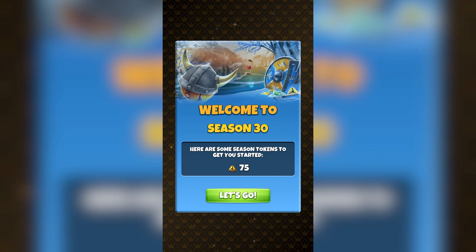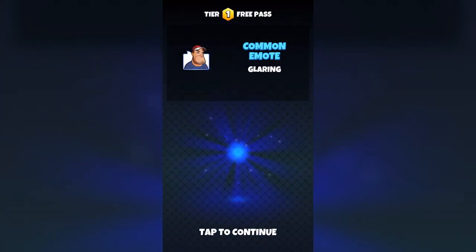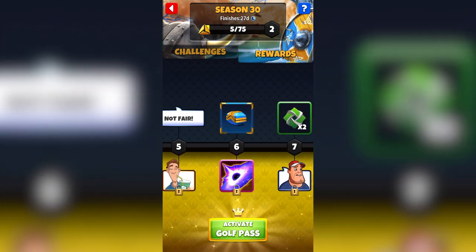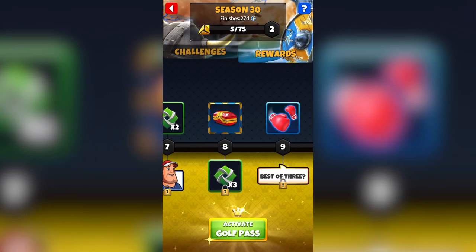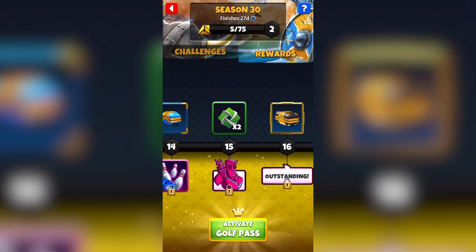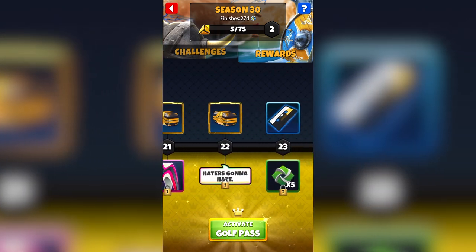Welcome to the video. We're going to start by picking apart this golf pass and seeing what it has to offer, then show you the numbers and actual statistics, and open all the reward chests from season 29 to compare them to season 30's golf pass — to see if those numbers stay consistent going forward and if it's a good replacement for the pin chest. We'll put time stamps in the description.